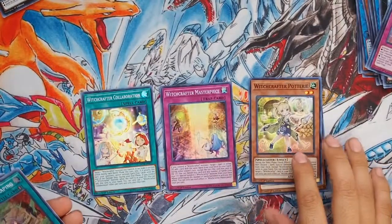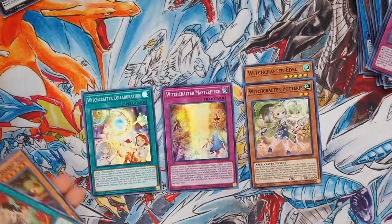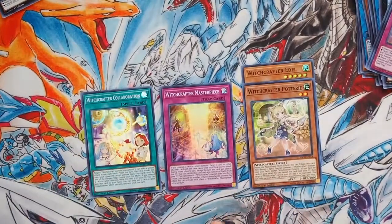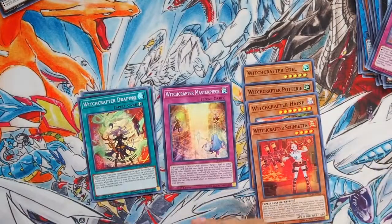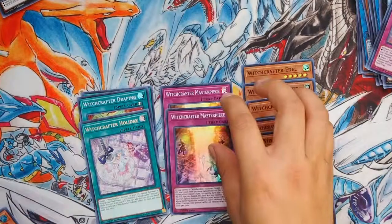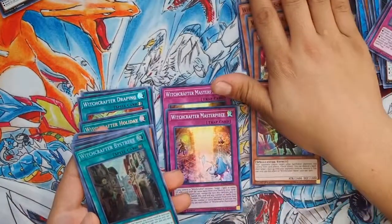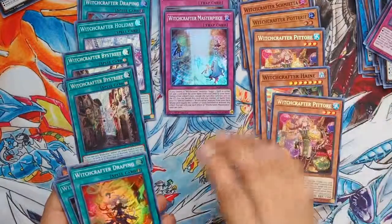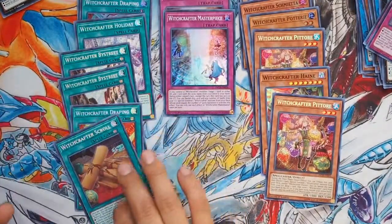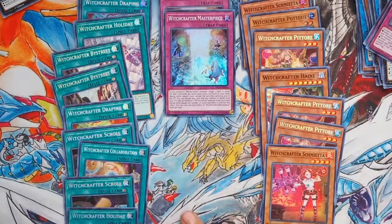Okay, let's showcase all the Witchcrafter cards we got. We got Witchcrafter Collaboration, Witchcrafter Masterpiece, Witchcrafter Pottery, Witchcrafter Edel, Draping, Witchcrafter Hain, Schmetta, another Pottery, Holiday, Holiday, Masterpiece, Pittore, Holiday, Hain, Bystreet, Bystreet, Pittore, a Draping, another Draping, Witchcrafter Scroll, Collaboration, another Pittore, a Schmetta, another Witchcrafter Scroll, and another Holiday. That's all the Witchcrafter cards.